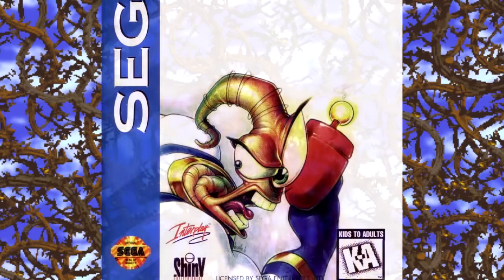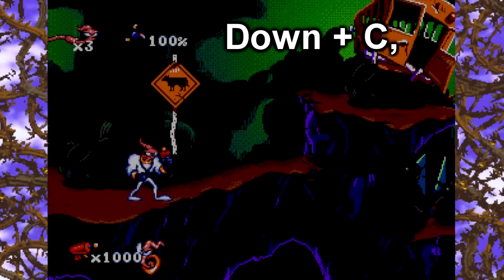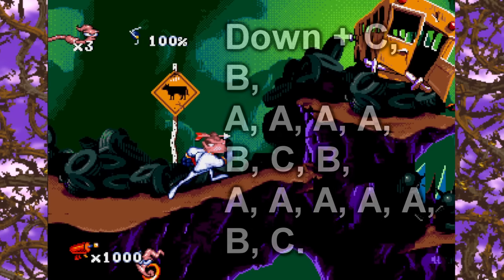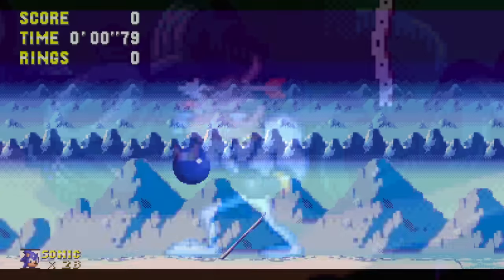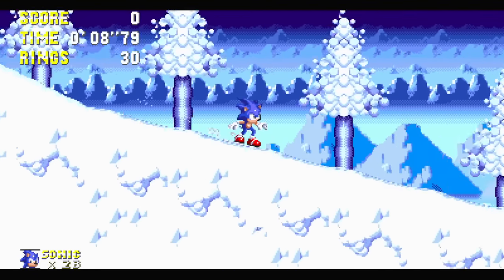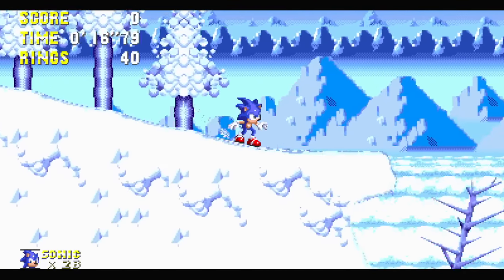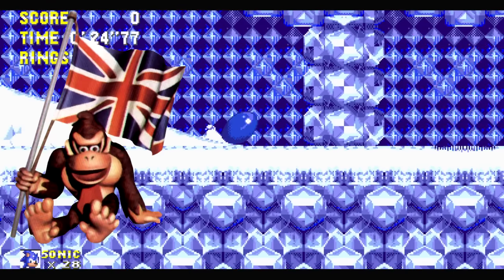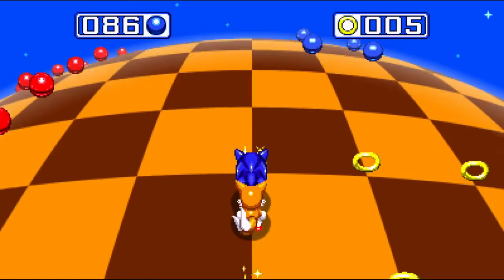I'd like to believe the Earthworm Jim reference is a response to something in the Sega CD game Earthworm Jim Special Edition. If you pause the game and press down and input a specific code, Jim will wear the head of Donkey Kong with an arrow shot through it — and this is 100% a dig at Rare because it uses the updated design from Donkey Kong Country. DKC1 was actually released a month after Sonic & Knuckles, so the entire Genesis trilogy was coming to an end right as the Donkey Kong Country trilogy was just getting started.